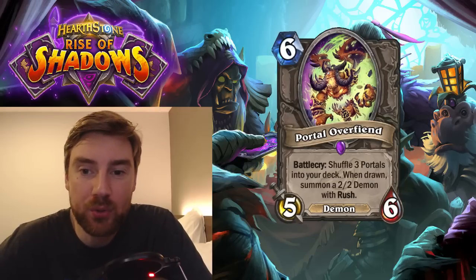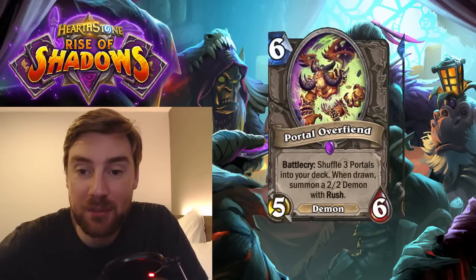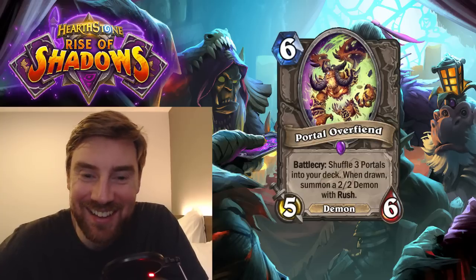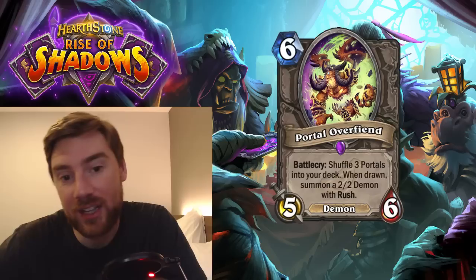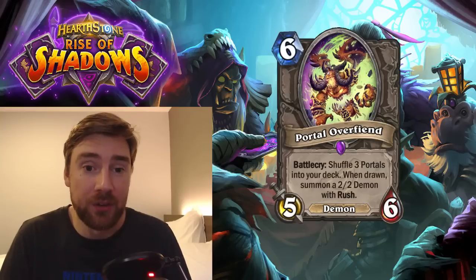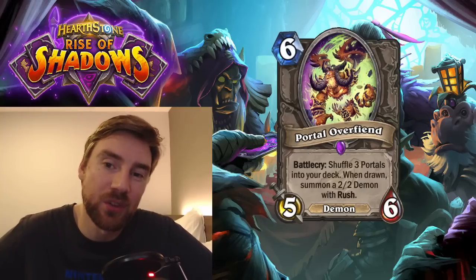Next is another similar card — Portal Overfiend, 6 mana 5-6. Battlecry: shuffle 3 Portals into your deck — when drawn, summon a 2-2 Demon with Rush. Effectively you're just playing this to shuffle a bunch of small Demons into your deck that you can kill. You could combine it with Portal Keeper, and when both put together maybe they work, but they're both very slow. Having Portals in your deck to summon just 2-2s isn't really going to be that effective. It is nice value when you look at the stats you're playing and the stats you're going to get, but it's spread out over a few turns. Both cards are similar to the Spider in Rogue — the 4-4 that shuffles 3 spiders into your deck — but those 4-4 spiders are more impactful than 2-2 Demons unless you're playing a Demon synergy deck. We'll see — maybe Warlock can fit them in.